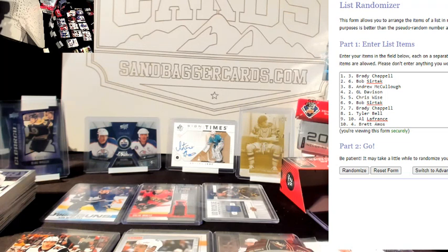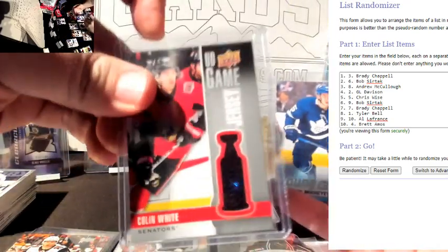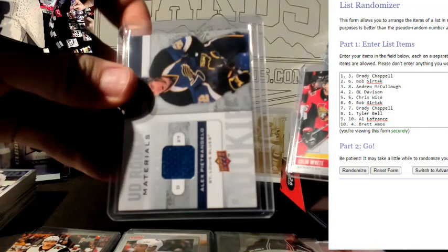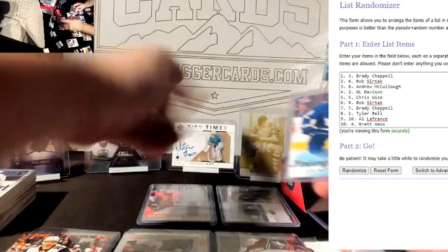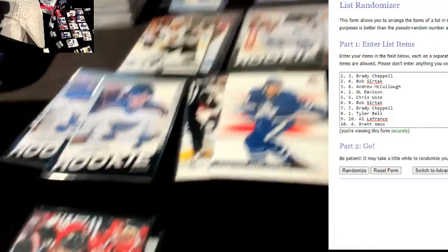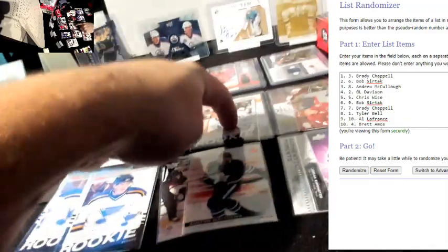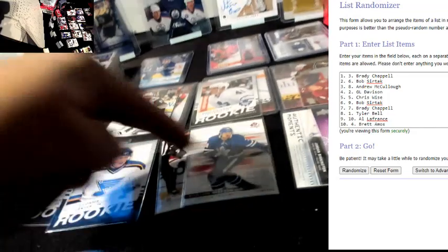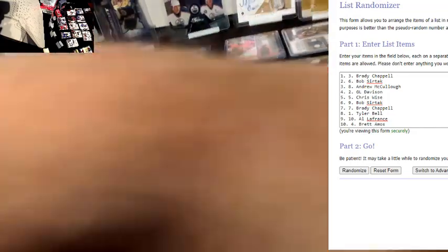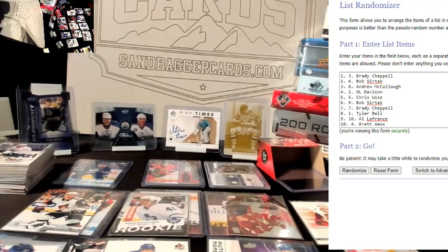Alright, here we go guys, this is the serial number filler. I've got four randomizers up: one for Mikaev, one for Colin White, one for Petrangelo, and the fourth will be a random for inserts — you'll get two inserts per slot, with one person ending up with three. So this will be one through ten, everybody ends up with something. I think that's the fairest way of doing it.